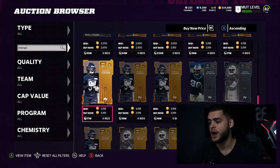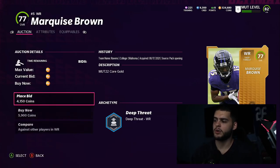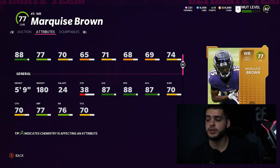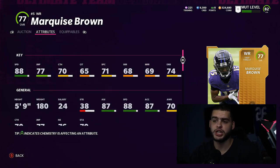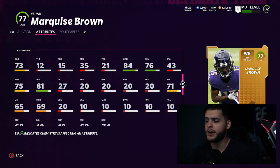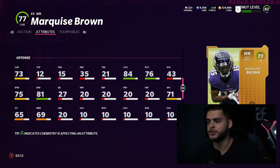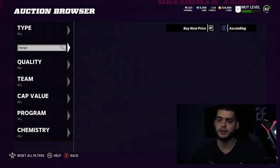Marquise 'Hollywood' Brown — year in and year out he's always a good budget beast. At only 5k, 88 speed is the way to go. He has 87 agility, 84 change of direction, and 81 juke — making him a great RPO bubble screen, wide receiver screen, and jet sweep guy. He's a good gadget player and should be able to return kicks for you as well.